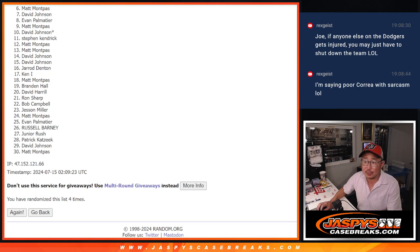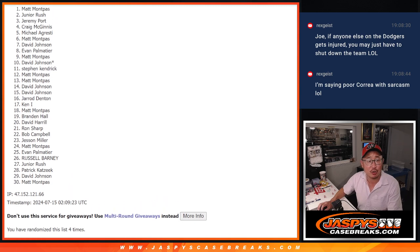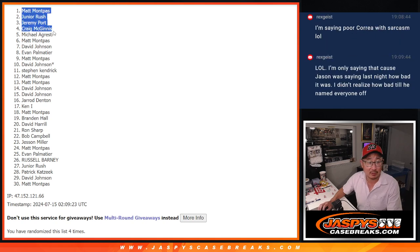So six through 30, no go — sad times. But we do have to do multiple fills for this. The next one's loaded up if you want to give it another go. Only the top five can get in though, and that's going to be Michael A, Craig, Jeremy, Junior, and Matt. Congrats to the top five after four — we'll see you in that break, maybe tonight. JaspiesCaseBreaks.com. Bye-bye.